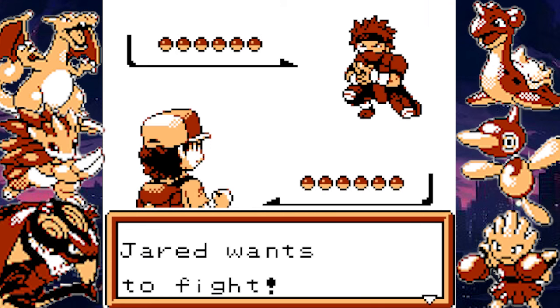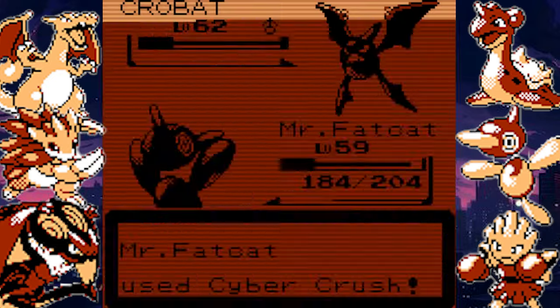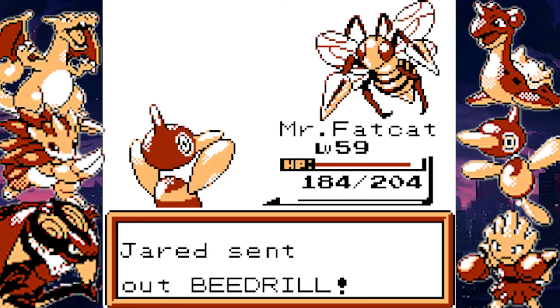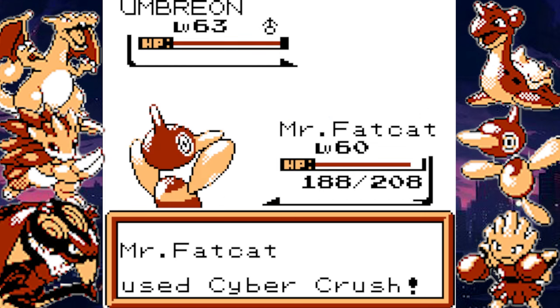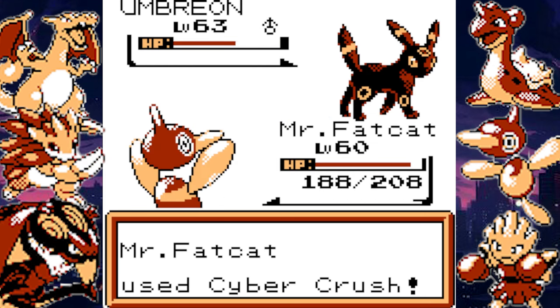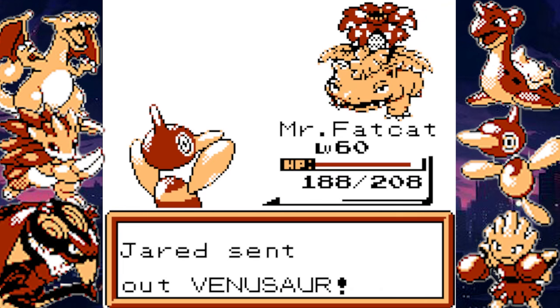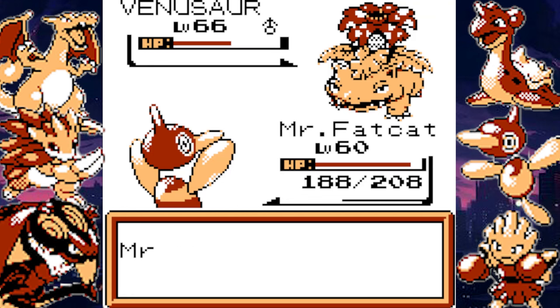The next Elite Four member is, I think, Koga's cousin or something. This fight is almost exactly the same as the last one, except instead of having to use two Pokemon I really only have to use one because I keep on getting critical hits. You can be mad that my Pokemon are getting a lot of critical hits, but maybe my Pokemon just love me and want to do the best for me. While this game may have its bugs, I really enjoyed the level progression. This game does have EXP Share if you choose to use it, and you can turn it off if you don't want it — meaning I didn't have to spend hours grinding.